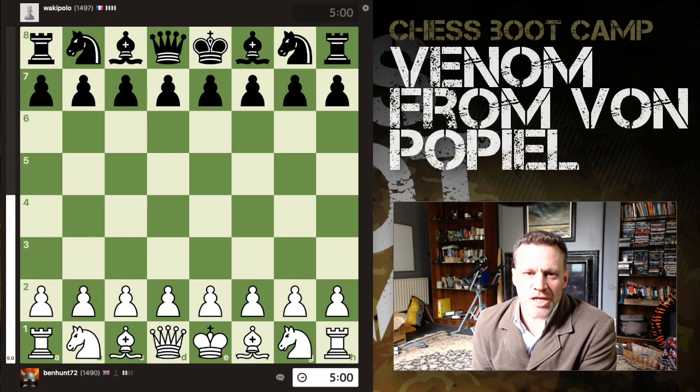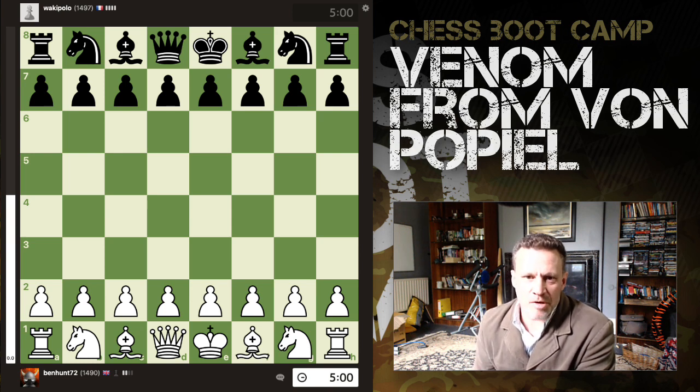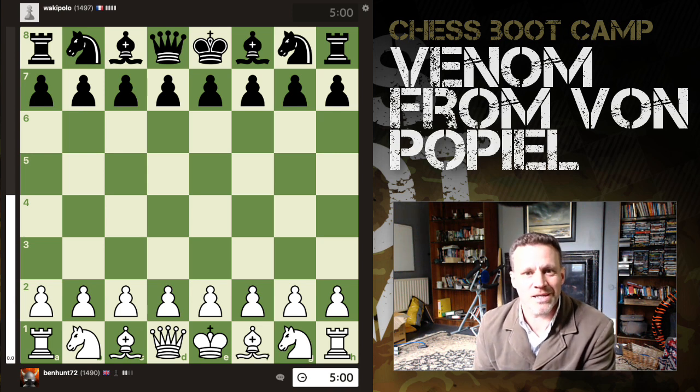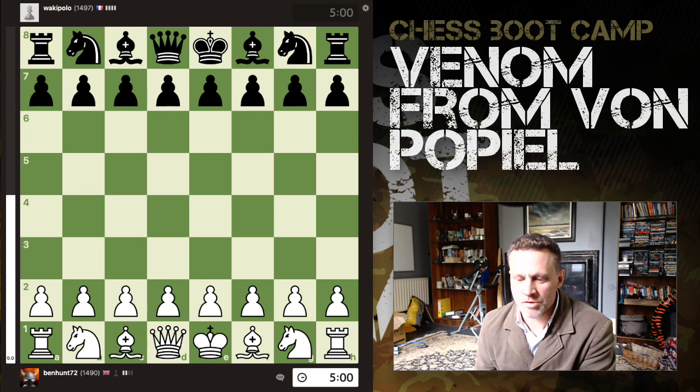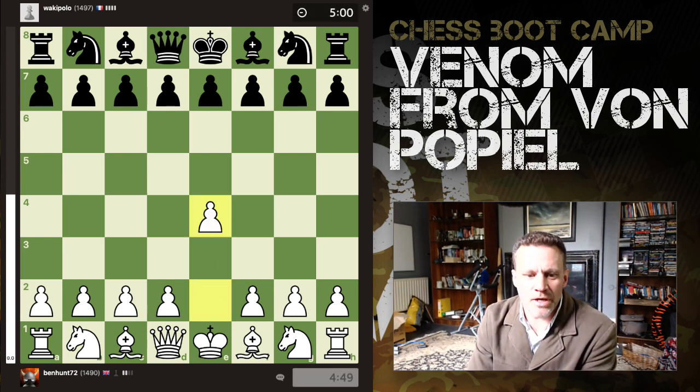Hey guys, what's up! I'd like to share this little miniature with you. It's a five-minute blitz game, my opponent's rated just over 1500, and we get into a lovely gambit — the Von Popiel gambit, which comes from the Blackmar-Diemer line. No one's gonna know what hit them.